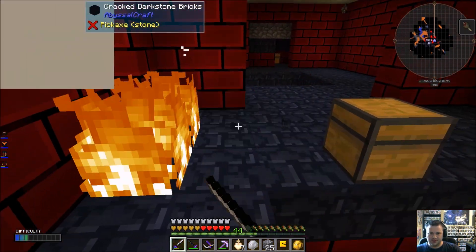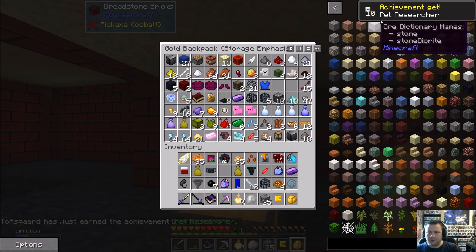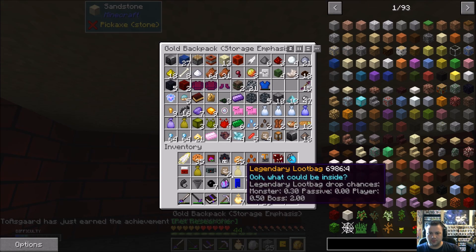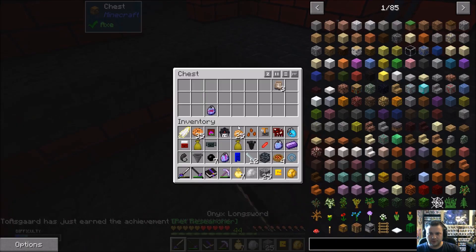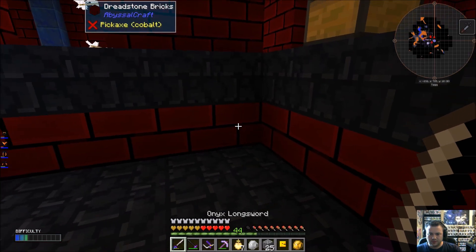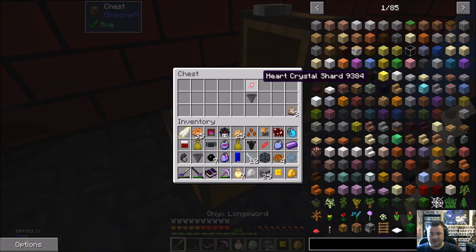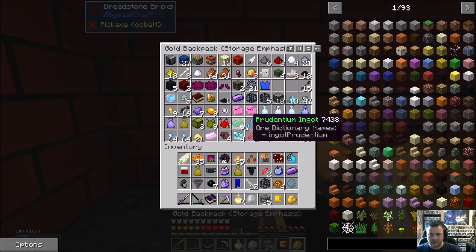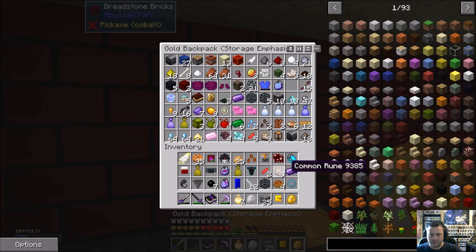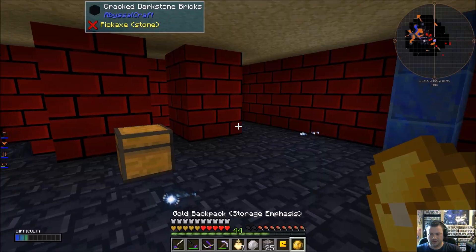Thank you for that — at least you didn't destroy my chest. And we got the pet researcher. Man, this place is pretty big. Heart crystals. Plant acceleration upgrade — we'll take it. We've got electrum seeds — I'll definitely take those.